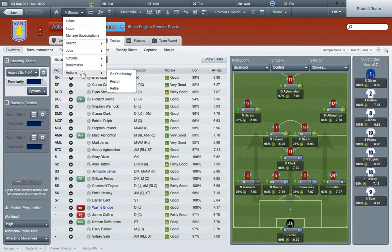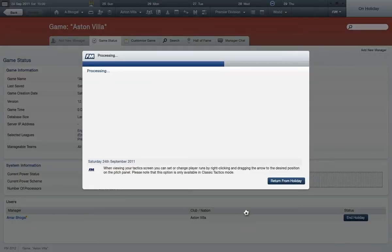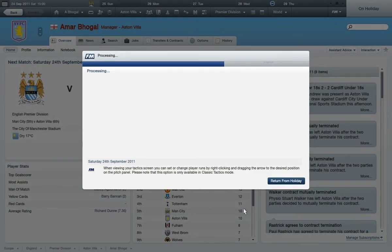As you can see I'm playing Man City. So what you do to sim a match is basically go on holiday — most of you might know that, some of you may not. What you want to do is make sure you return one day after your holiday, so just make sure that's ticked. Also you want 'use current match tactics' ticked and 'use current team selection when possible'. Everything else leave the same — reject all offers if you're in the transfer window because you don't want to accept any weird ones. Then click OK.